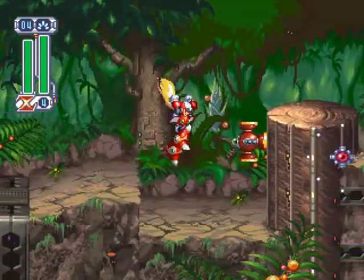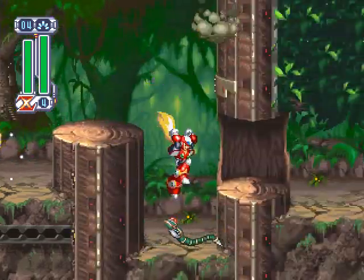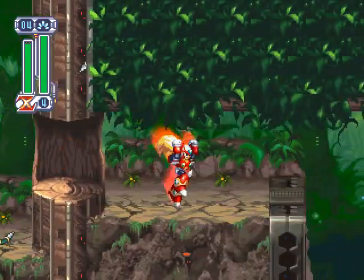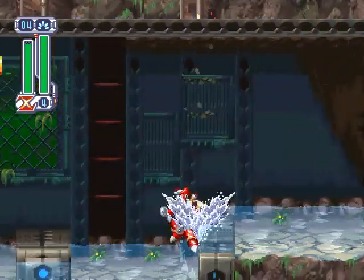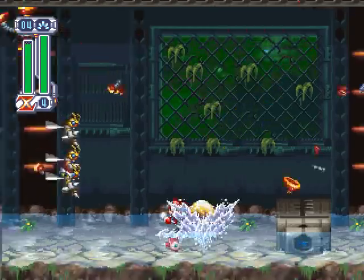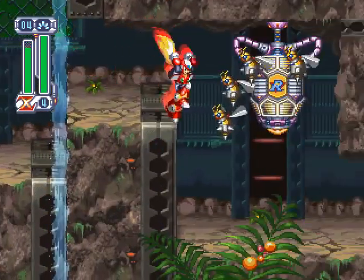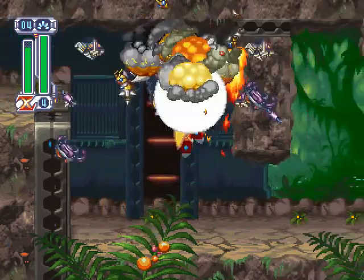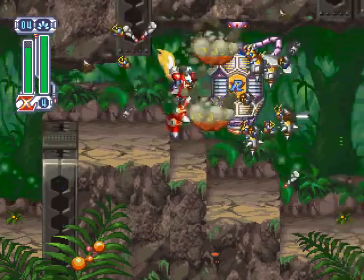The snakes in the jungle section are another enemy Zero has a very subtle advantage over compared to X. You can't duck in this game, and the snakes are too low to the ground for X to shoot, so he needs a super shot to hit them. Zero, on the other hand, can simply slash them from either a standing or a jumping position. There are parts of the level where the snake population can get overwhelming — Zero just zips past these areas, while X would end up sucking down a lot of damage desperately trying to charge his gun.